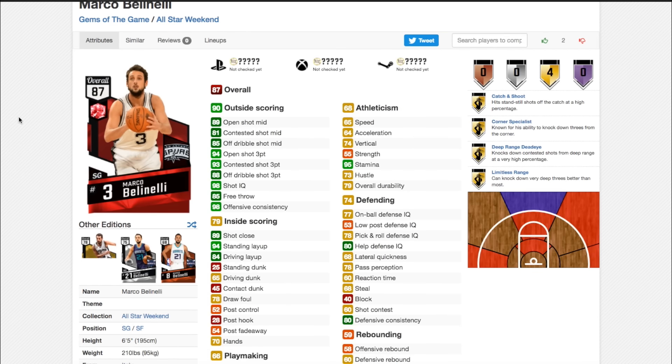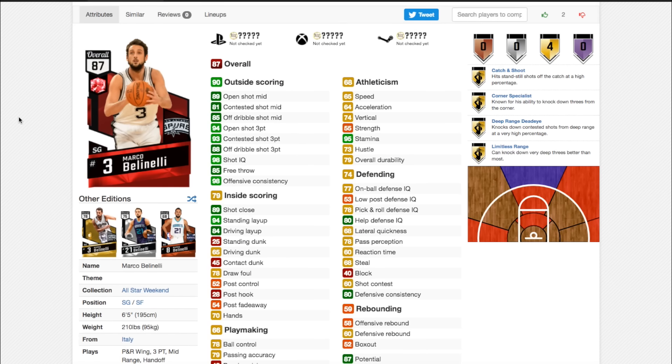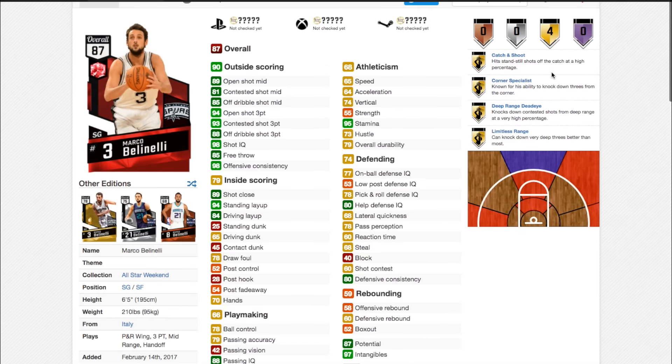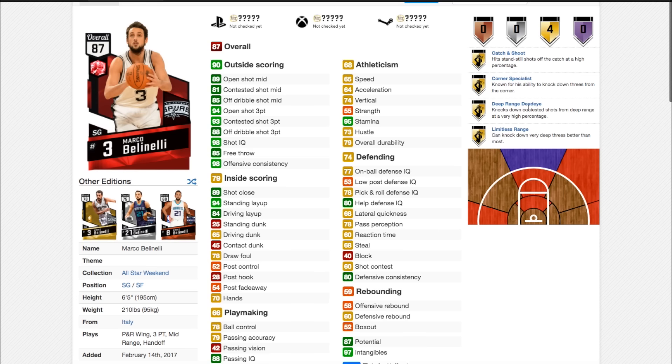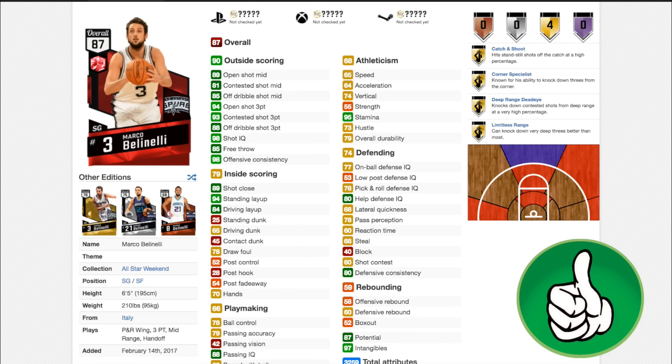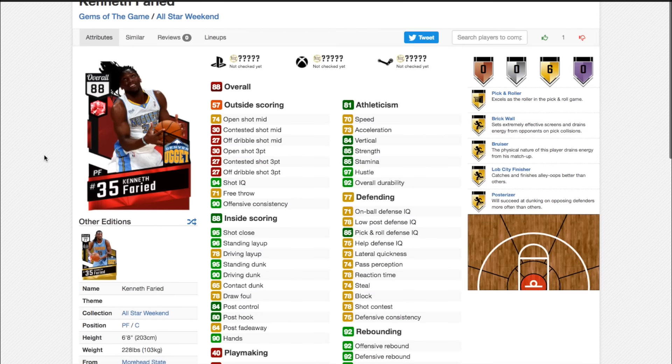Next up we have Marco Bellinelli. This card is probably going to be the cheapest. It plays actually not too bad on defense — 77 on ball — and has 4 really nice shooting badges, except it does have a cold spot right in the middle. Incredible shooting stats: 89 open shot mid, 94 open shot 3, 93 contested shot 3. This card is just going to be a catch-and-shoot guy and one of the best catch-and-shoot guys in the game. It's a no-brainer to buy, even as a backup on your bench. Definitely a pick-up.